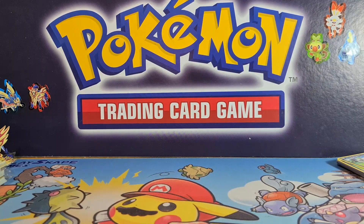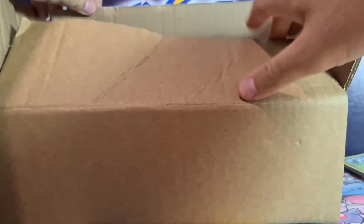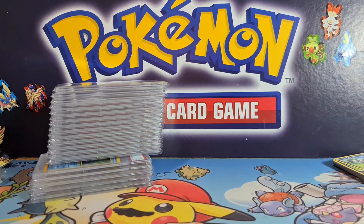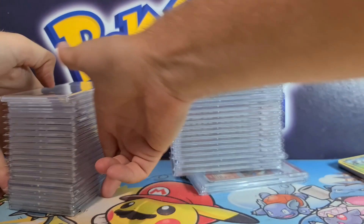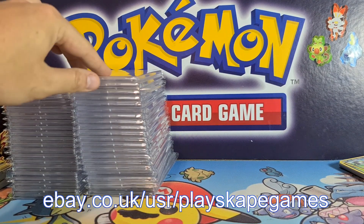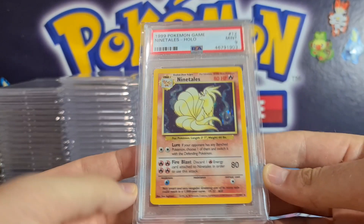Gotta catch 'em all, Pokémon fans! Welcome to another Playscape Games video. Today, just like buses — we wait months and months — PSA Graded Returns is back, and two come back at the same time. If you saw on our channel, we just had our February PSA Graded Returns, and now here comes March's submission. Big thanks to Ludkins Collectibles for sorting all these beautiful cards. By the time this video goes live, most of these cards will be available on our eBay store, and Discord members get first chance before they even hit eBay.